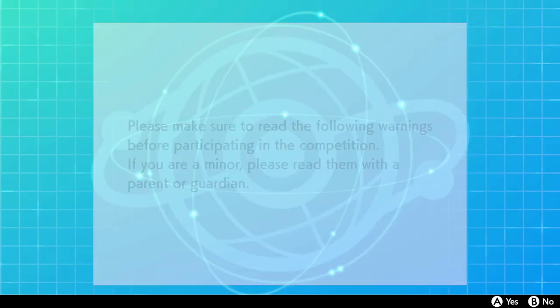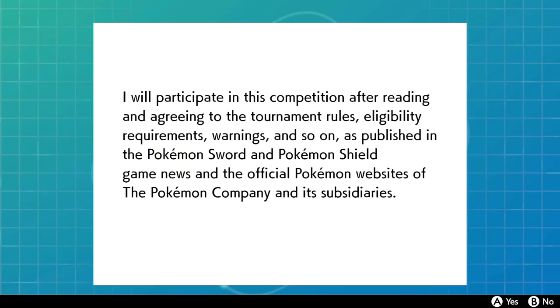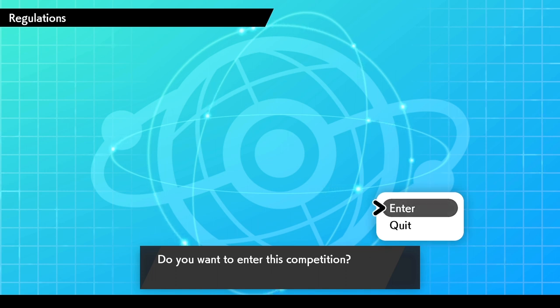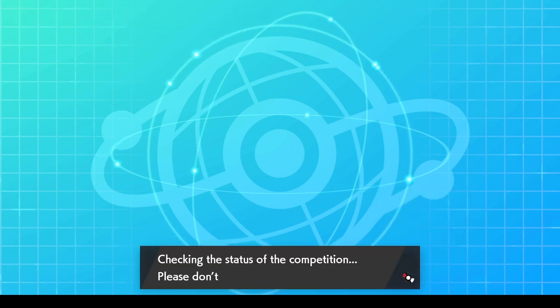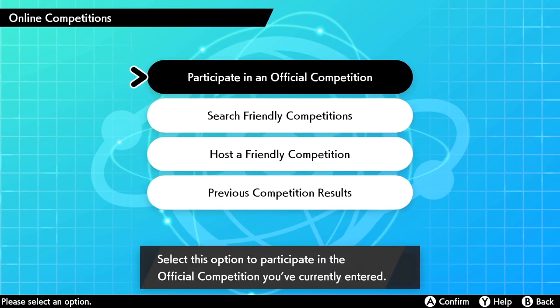Read through the warnings, press A to continue, select your participant account, and confirm you want to enter the competition. It says 'Checking the status of the competition, please do not turn off the power.' Once it says 'Your entry is complete,' press A and you are good to go — your enrollment is confirmed.